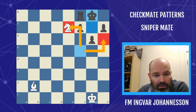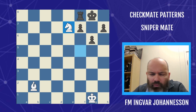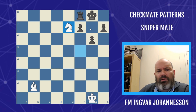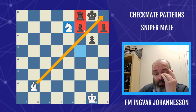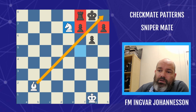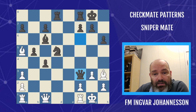Knight g7 or knight g6 — it doesn't really matter, just a matter of taste. This is some form of what has been called suffocation mate. It's not like smothered mate; there are a lot of squares covered by black's own pieces, but not necessarily every time in this mating pattern — especially if we take on f7 and cover the f8 square. So, Sniper Mate it is. Let's see some typical examples, starting with some easy ones.